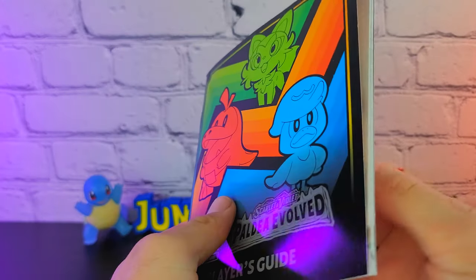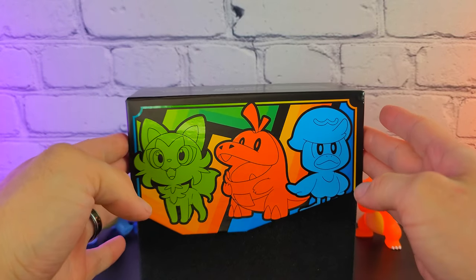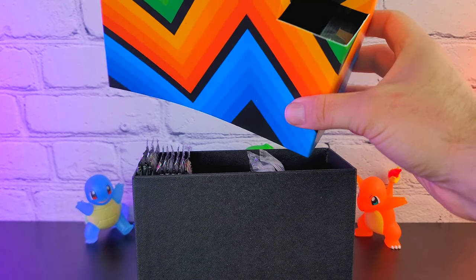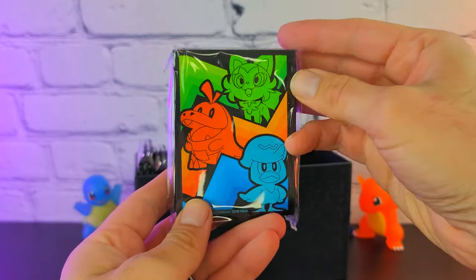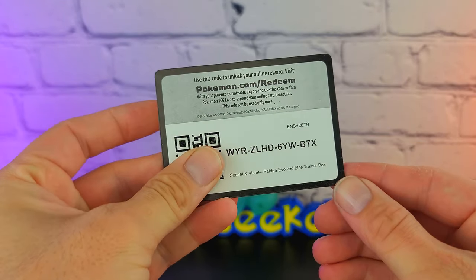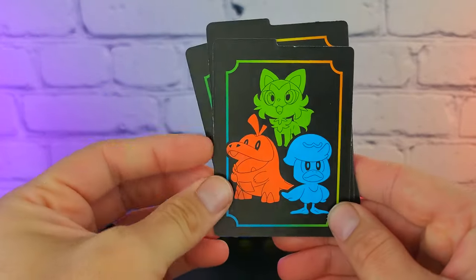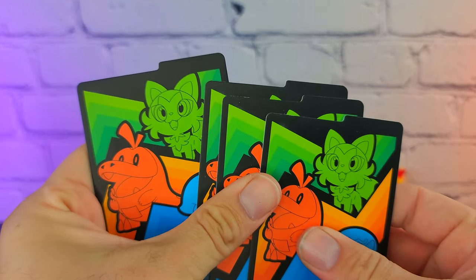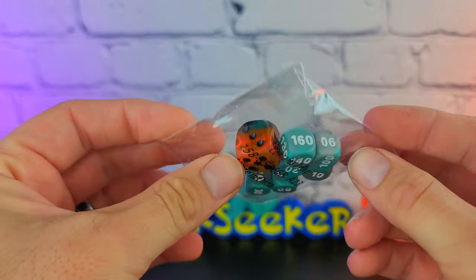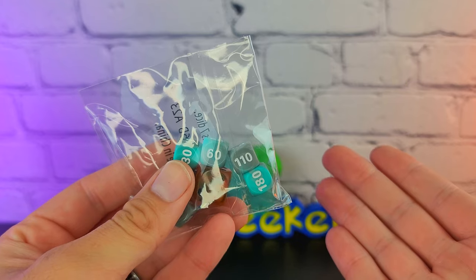Inside you have the player's guide with all the cards from the set. If you are new to this channel, when a new set releases I go in blind, so I'm not going to have a great idea as to the pulls we can get. We have our sleeves — the sleeves that I never use — the code card for the whole box, a pack of energy, dividers, dice, and the EX symbol. It's just an EX symbol, which is kind of lame. With Scarlet and Violet they're not doing set symbols anymore. And we have condition markers.